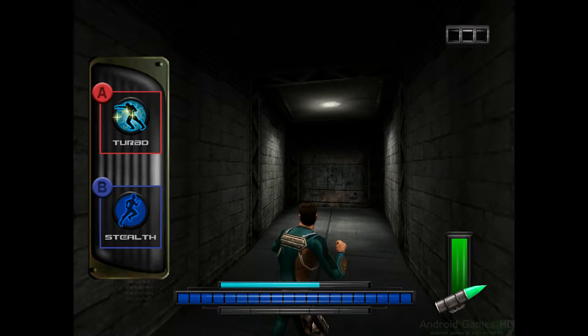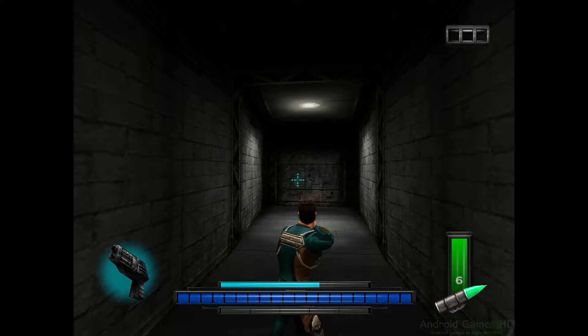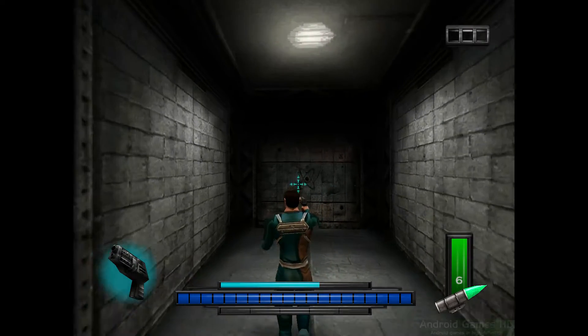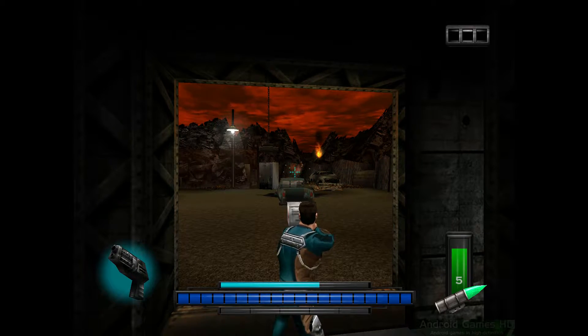Hold on for a second, Max. Stay here if you want me to tell you about Sniper Mode. By holding both of the triggers at the same time, you go to Sniper Mode. You'll stay in this mode as long as both triggers are held down. Good luck, Max.